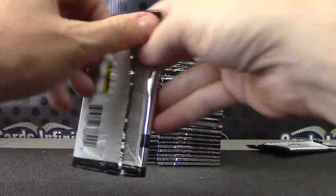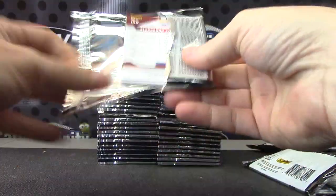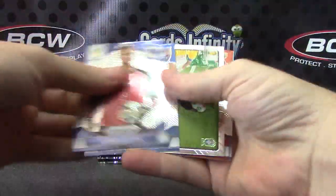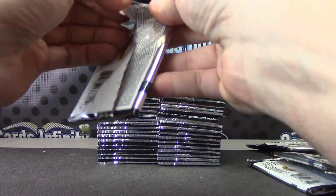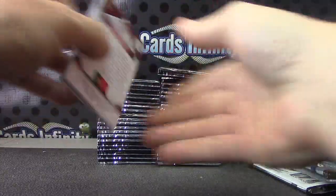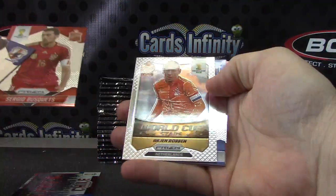Belgium, Igor, Javier, Julio, Robin Van Persie. Chile — your first color card.